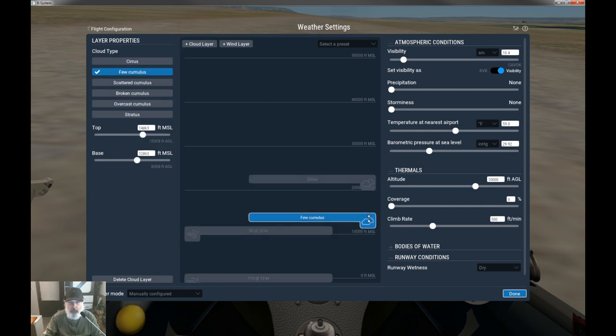Just for aesthetics, we're going to stick in two cloud layers. The cumulus layer goes at about 11,000 feet — we don't want to fly any higher than that or we'll get hypoxia since this glider doesn't have oxygen. The cirrus clouds we'll leave up at 21,000 feet just to make the sky look pretty. Visibility we'll crank up to about 30 for a nice crisp clear day — no rain, no storminess.